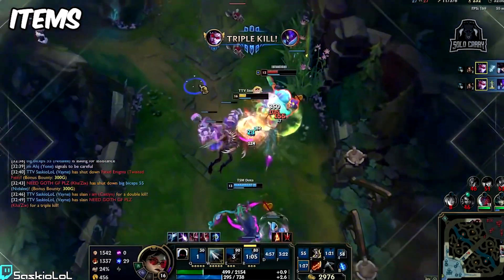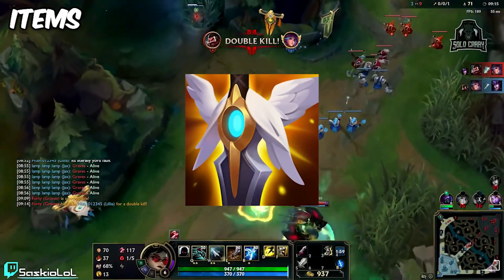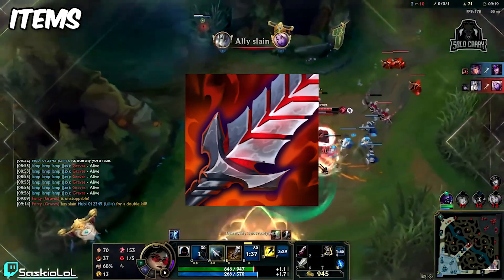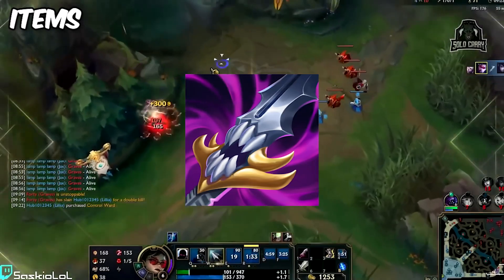For your last item, feel free to use your own judgment based on game conditions. More often than not you'll swing for a defensive item to increase survivability. Some games you can ego it and go Bloodthirster since it'll feel similar but with a free 95 AD. Even classic MR items like Maw of Malmortius could also work.